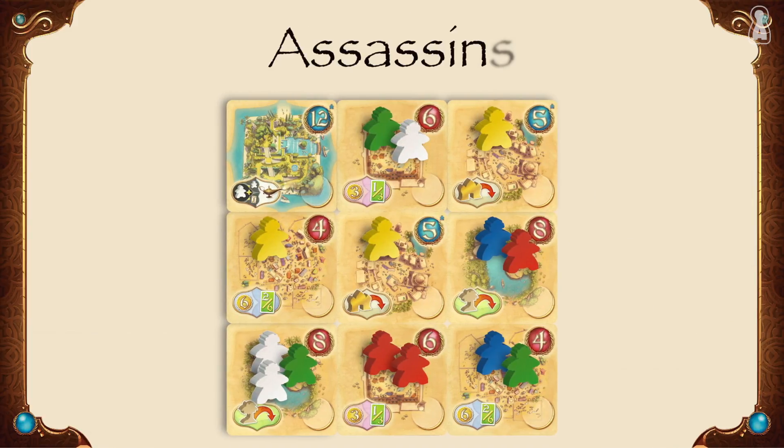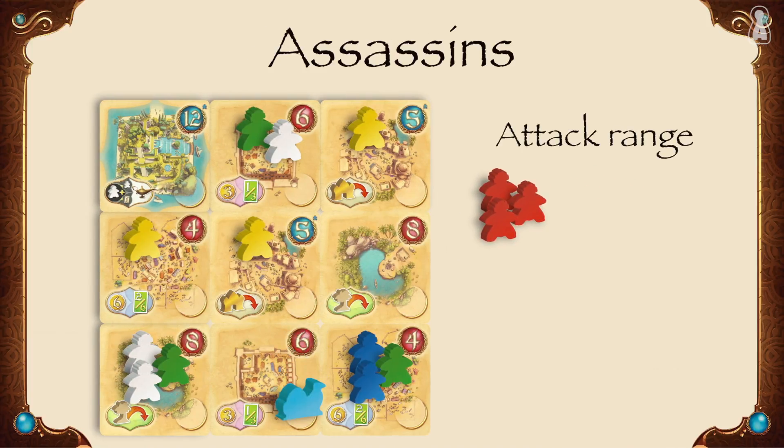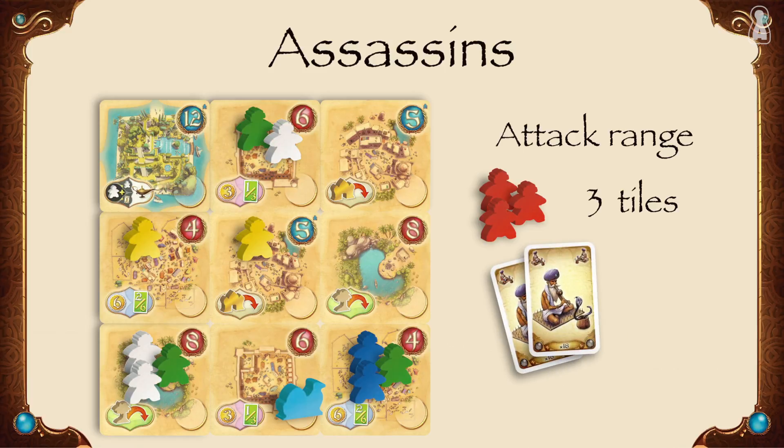Finally, the last tribe is the dangerous assassin tribe, capable of killing other meeples on the board. The number of red meeples grabbed indicates how far an assassin can strike. For instance, with three assassins a player can kill one other meeple up to three tiles away. Fakirs can help since every fakir discarded increases the distance an assassin can strike by one tile.